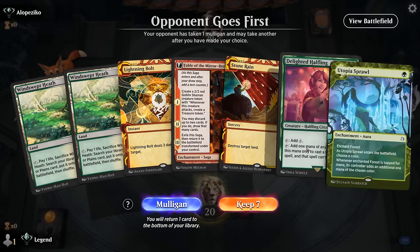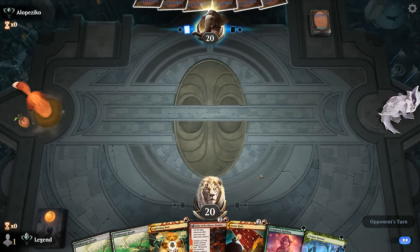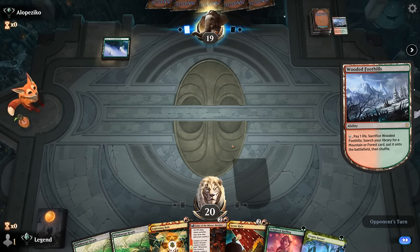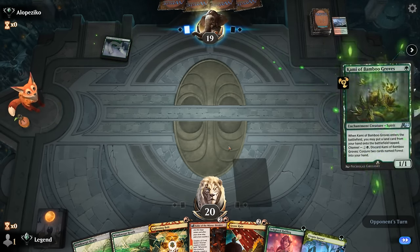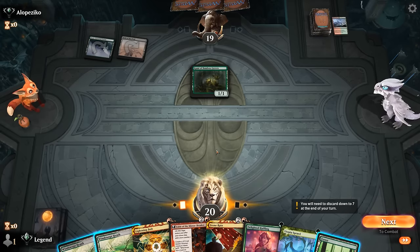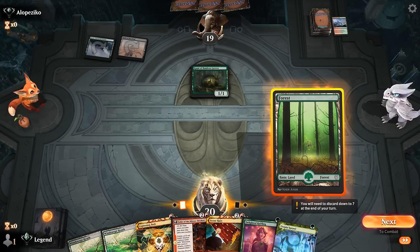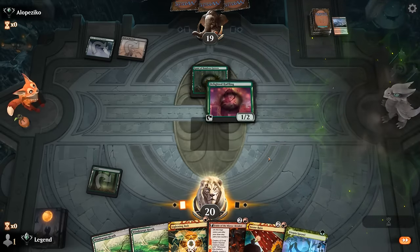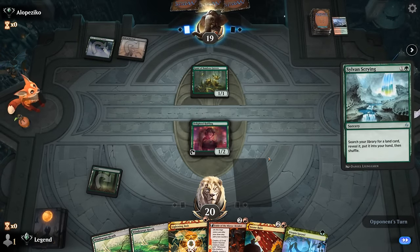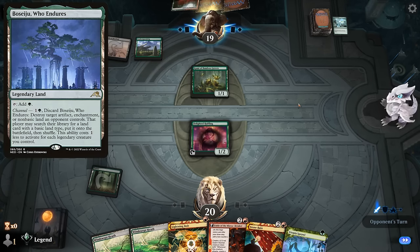We're on the draw - hand seems keepable, deciding between Halfling and Utopia Sprawl to lead with. Opponent has Foothills, a Forest, and a Kami so this is the Titan ramp deck. Blood Moon will be effective but Stone Rain is just a slight delay - at least we don't have to worry about Halfling getting answered. Play that, then next turn Utopia Sprawl plus Stone Rain, or Fable. Sylvan Scrying going for Stomping Ground, not Boseiju.